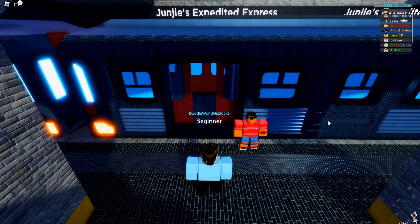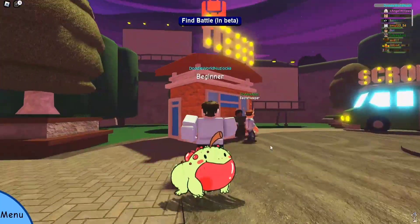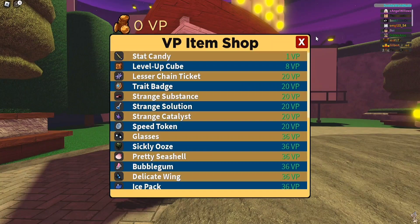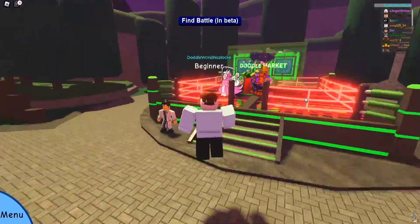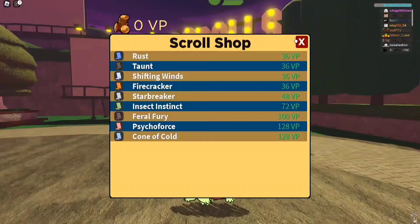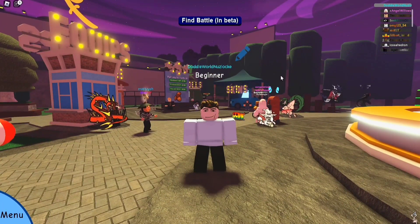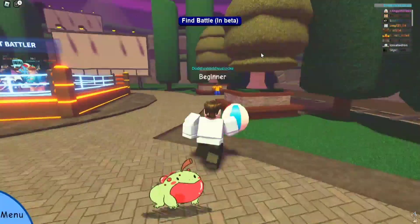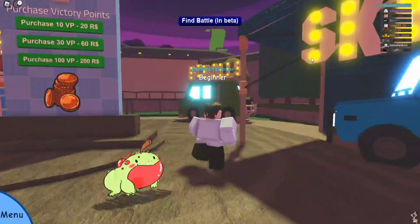We've got Social Park - this is actually amazing! The best thing about Social Park in a Nuzlocke is that random battles mean we can't lose any doodles. Limited events are allowed but I can't get that one anyway because I need six tints. Doodle Market - I'm allowed to get everything here. These scrolls are amazing, and there's equipment too. There's also a battler NPC here for grinding. I'm going to end the video here because the amount of grinding I can do in Social Park is insane. Thank you guys so much for watching - if you enjoyed, leave a like and subscribe for more. Until next time, bye-bye!